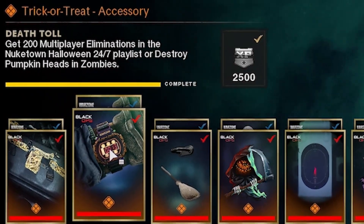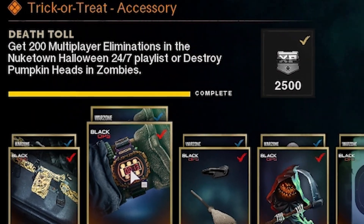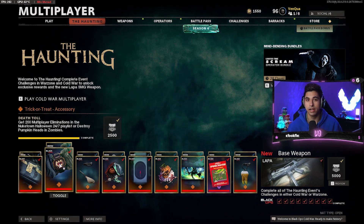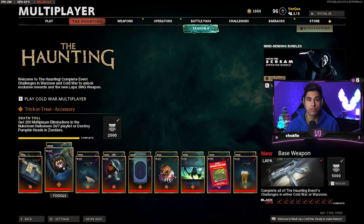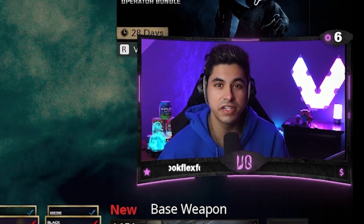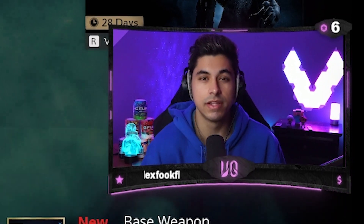Moving on to the second challenge: Death Toll — get 200 multiplayer eliminations in Nuketown Halloween 24/7 or destroy pumpkin heads in zombies. If you have zombies downloaded, that might be an easier time for some of these challenges. For the multiplayer portion, just hop into the Nuketown Halloween 24/7 playlist and get 200 kills — it doesn't take that long. If you want to be even more efficient, you can purchase the Lapa SMG blueprint in the shop; it won't unlock the base gun, but you can level the gun up while unlocking it.